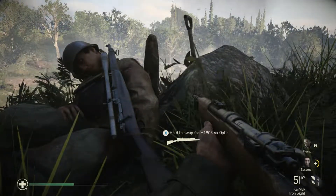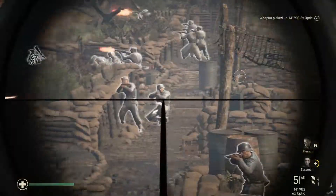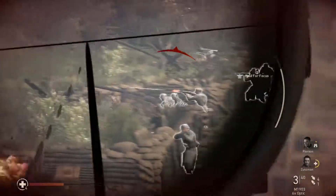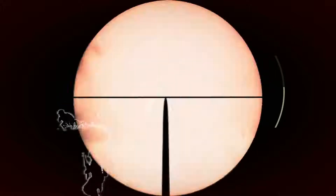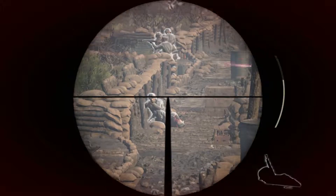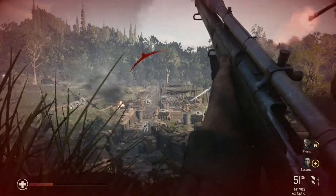During Operation Cobra, the second mission of the campaign, you are going to get an objective called Reach the Vantage Point. And once you get there, you're going to use your binoculars and see that there are some friendly tanks which are being harassed by German artillery crews. Now you have to take out these crews, at which point you can ask Pearson to use his binoculars to scout all the enemies in front of you.